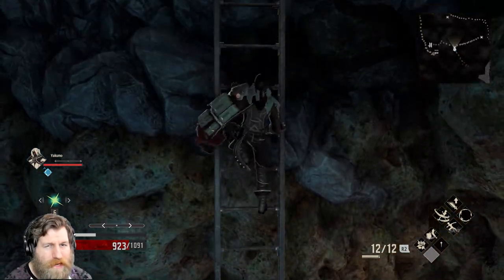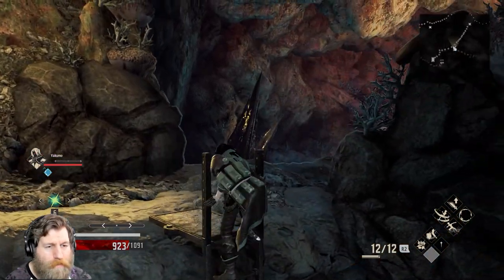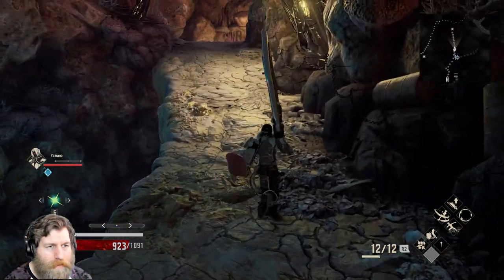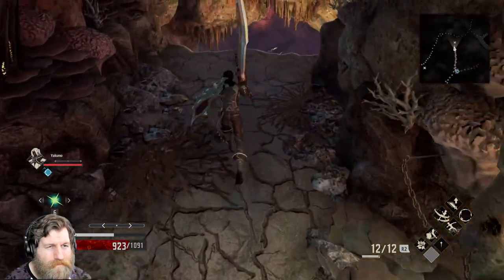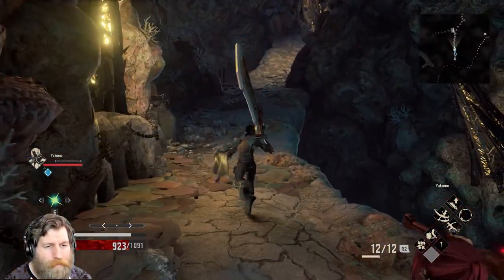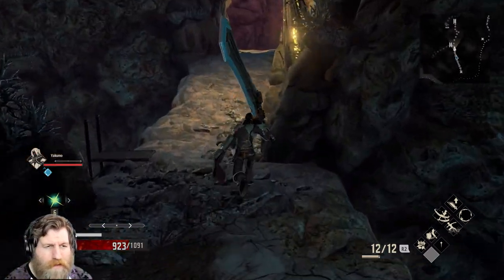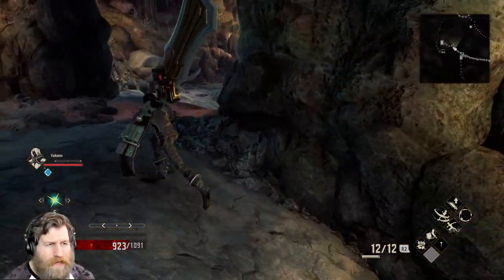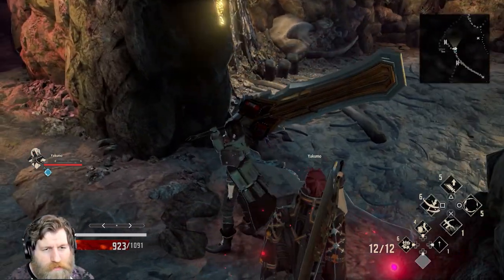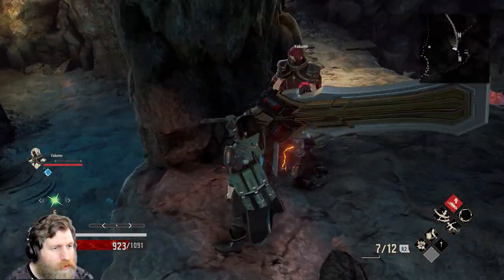So the next places we can go — down here, I think this is the next place to go. There are a few big enemies in here, so just be a little bit careful if you do jump down.